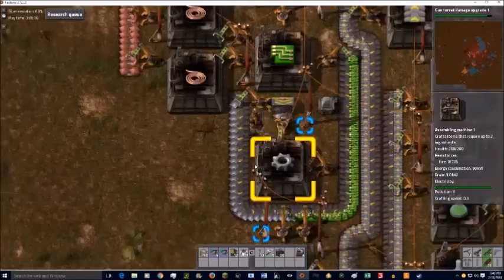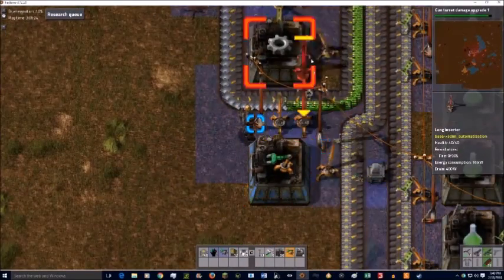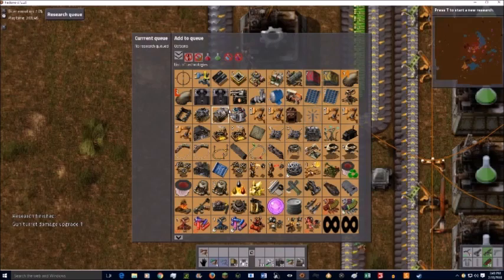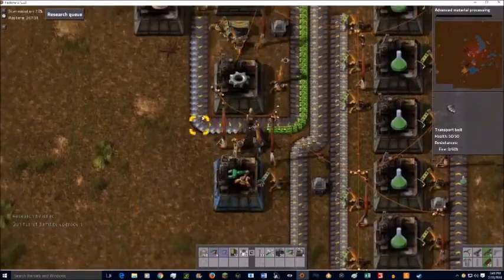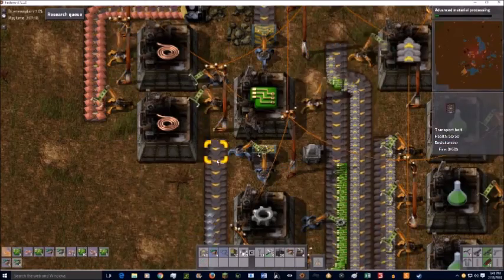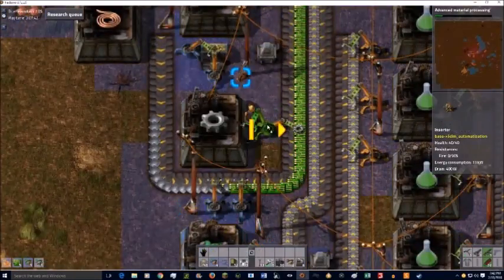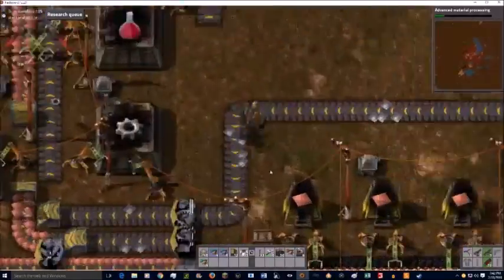What I want to do is make a train network that can supply every item to a central location, but every item has its own station where it's made. To make it even more interesting, I'm thinking about doing it for modded items too — though that's shaky ground right now because I recently added a mod I wanted for early game and it made my endgame logistics network unable to recognize half the items.